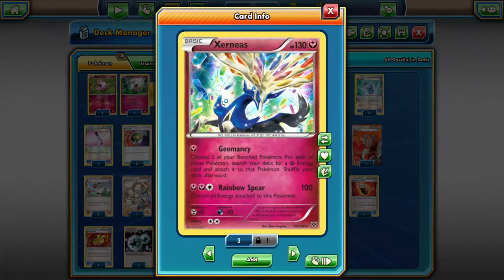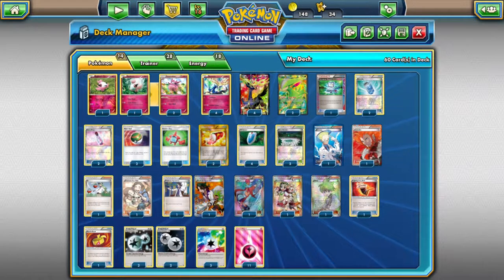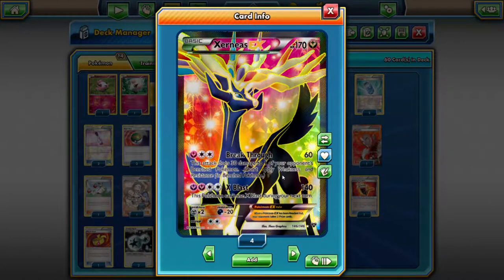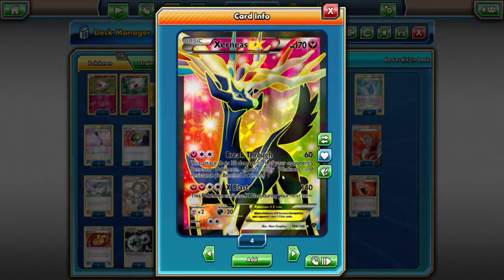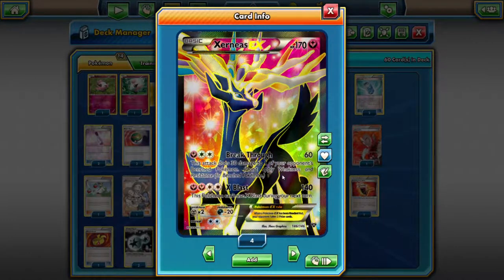First of all, you have the Geomancy Cernius, which is really important for energy acceleration. So it's great when you get that in your opening hand, and you can just do Geomancy a bunch of times and load up the Cernius EX on your bench. Cernius EX has two attacks: Breakthrough for 60, which also does 30 damage to one of your bench, which is great because a lot of Pokemon have 170 HP, so if you put 30 bench damage on it, you can then later knock it out with 140 for X-Blast.